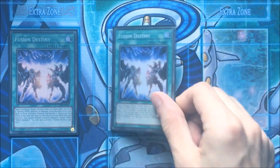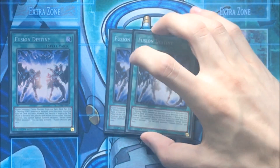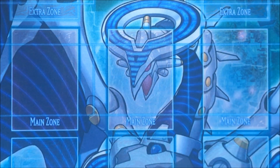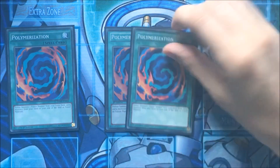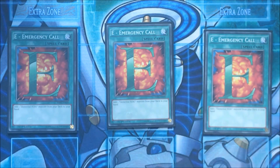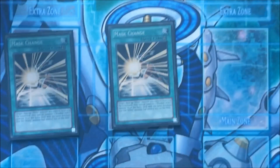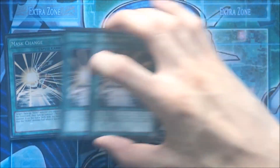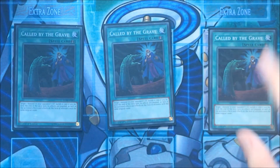Let's move on to spells. We play triple Fusion Destiny — this is basically your Shadow Fusion for Destiny Heroes. This card is absolutely insane, you must play three. Then we play triple Polymerization. I know it seems like a lot, but believe me, I've playtested this and three is the perfect number in my opinion. Triple E - Emergency Call: searches Stratos, searches Honest Neos. Triple Mask Change because Dark Law is pretty damn good. Then triple Called by the Grave — we hate hand traps.